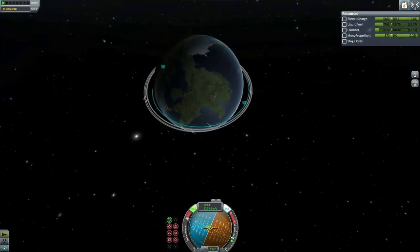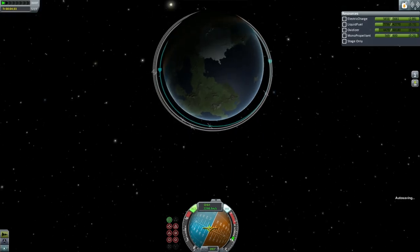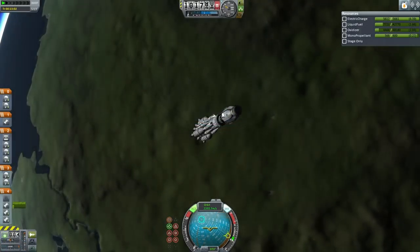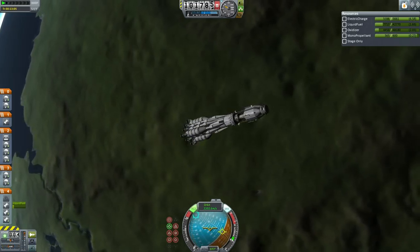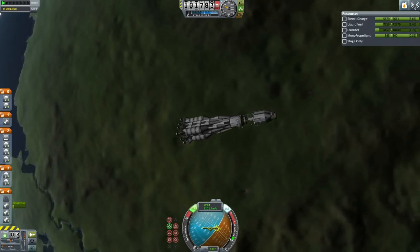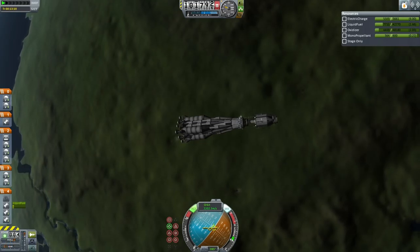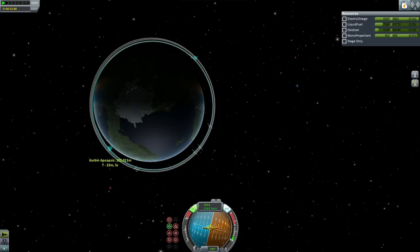Here it's making its apoapsis of about 100 km, and it already has a substantial periapsis — all on a single burn. That was one continuous burn all the way up to reach 100 by 50 km, so it still needs to do a burn at apoapsis to fully make orbit. The Taurus C brought the payload to a 102 by 101 km orbit — a sufficiently circular orbit.